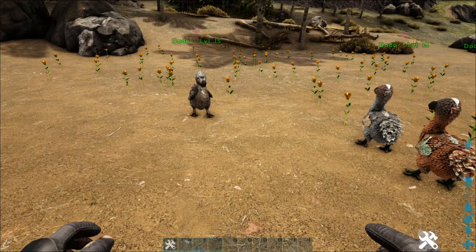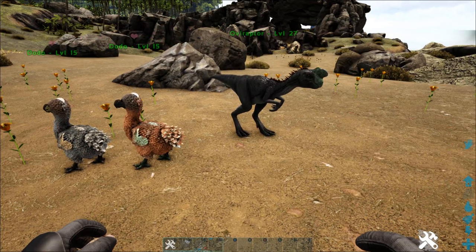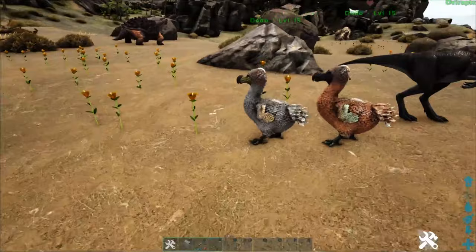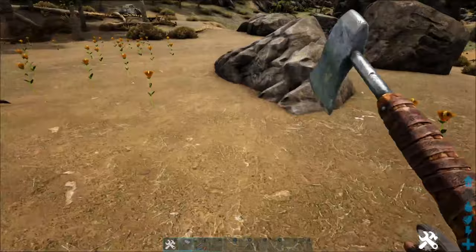So what we have here is the Oviraptor and 3 Dodos — tamed Dodos with males and females. Normal females that lay eggs will predominantly just lay eggs randomly after a certain amount of time regardless. Not fertilized eggs, just regular eggs. Now having a mate-boosted pair of creatures, whatever tame it is that lays eggs, will increase the chances of that even more. To get an even better score on that — a better likelihood of getting those eggs — we use Oviraptors. So what we do is we get some stone first.